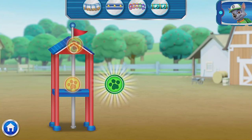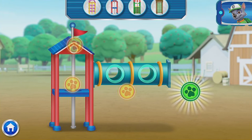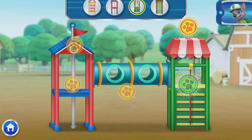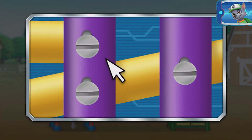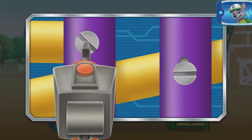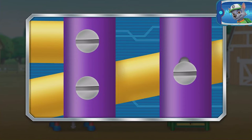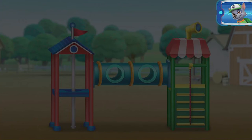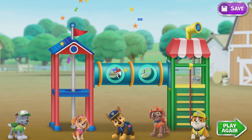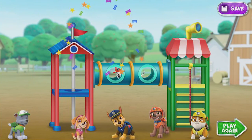Ha ha ha ha! Pawsome! Wow, that looks great! When you are finished building, click on the screw and hold it there to tighten it. All right! Let's try another screw — only one left! That should hold it. Hooray! What a pawesome playground! Press this button to save a picture! Click here to build a new playset!